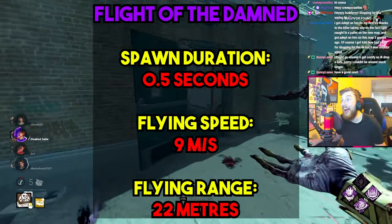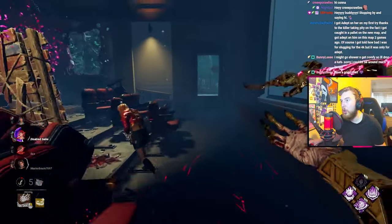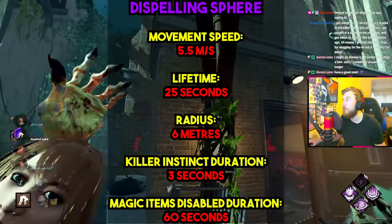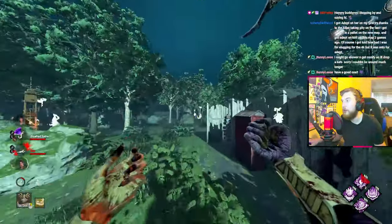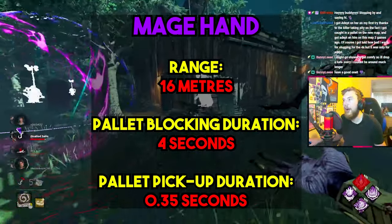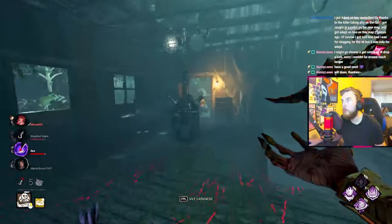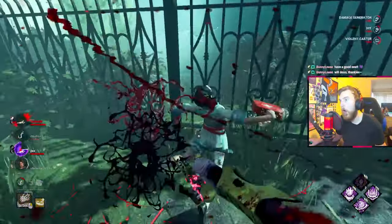The second ability is Flight of the Damned, which throws out flying entities that pass through obstacles and can injure survivors who are not crouched. The third spell is Dispelling Sphere — you throw out a large ball used as an information tool that grants killer instinct when it travels through survivors, and disables their magic items for 60 seconds on contact. The fourth spell, Mage Hand, creates a magic purple hand that either lifts dropped pallets back upright or blocks already upright pallets from being dropped for four seconds. Each spell is on its own independent cooldown, so you can use all four before the first one recharges.